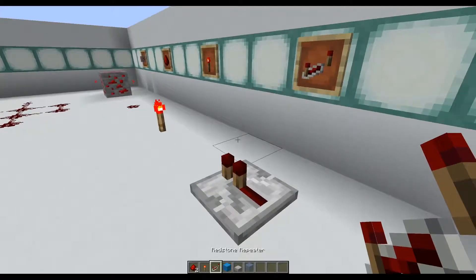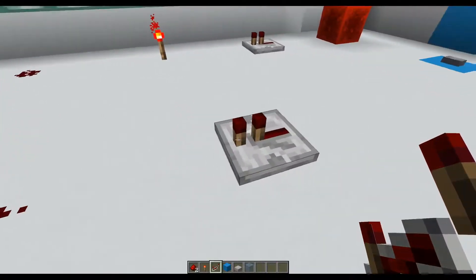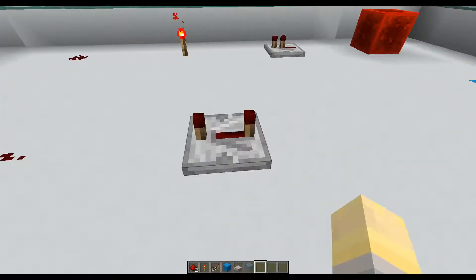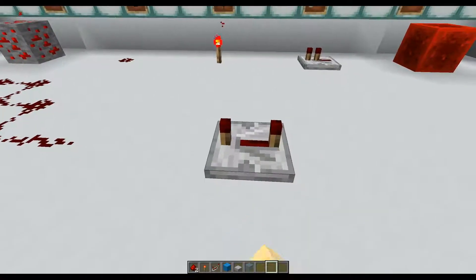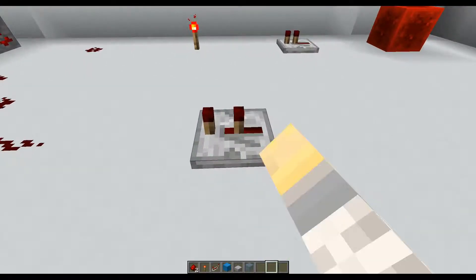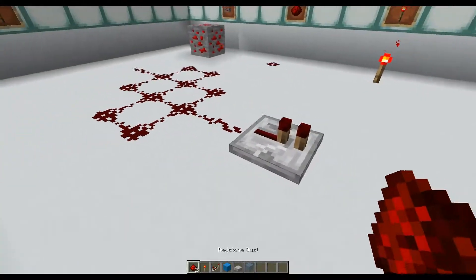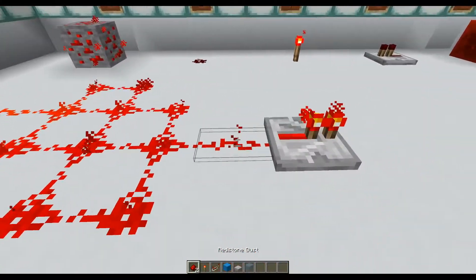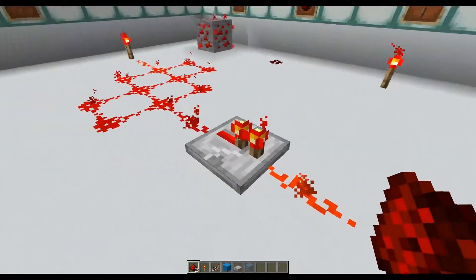The third most important redstone component is the redstone repeater. You can place it down, and if you right-click it, that torch on the right-hand side moves to the right. As you can see, there are four levels of the redstone repeater, and what these do are provide different amounts of delay to your circuit. So the further back the torch goes, the more delay it provides. The other main use for a redstone repeater is that it takes a weak signal and makes it back into a strong signal. Notice how the signal is bright here and dimmer here, but then it's bright again after the repeater.